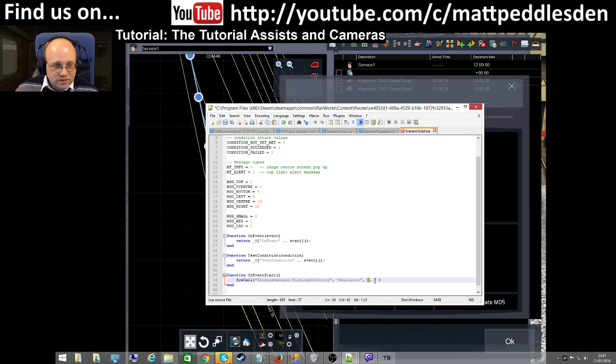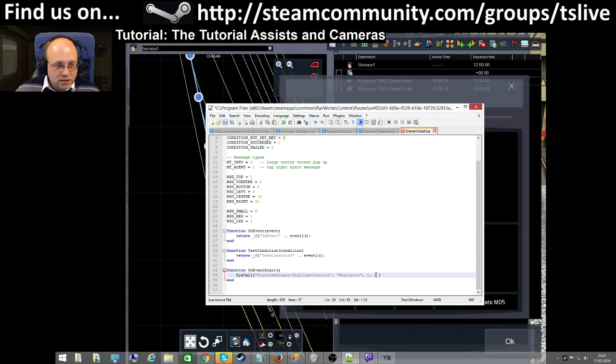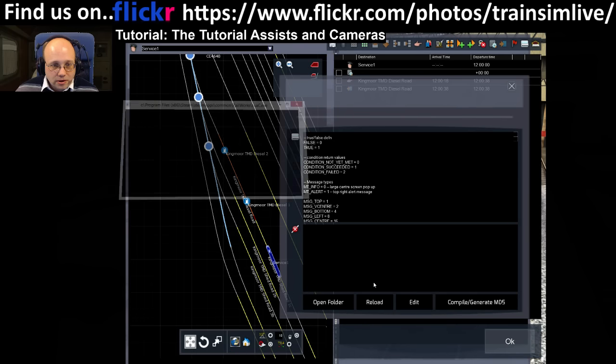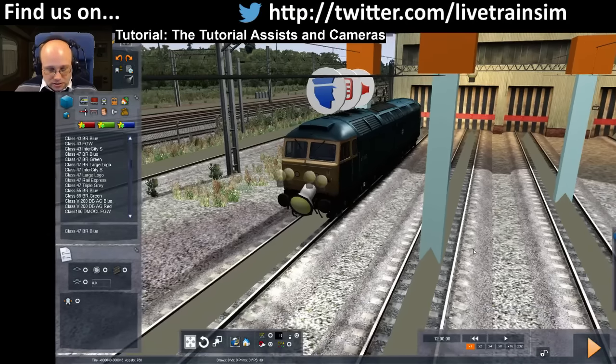What that will do is highlight the HUD control which is the regulator. It will highlight it for five seconds - ignore the third parameter because that was originally intended to be some sort of highlight style but it was never implemented. So the third parameter is unused, and five is the number of seconds you want it highlighting - this is where it flashes it with a red border. So we can just try that now. If I save that, come in here, reload, compile, and then save and hit play.